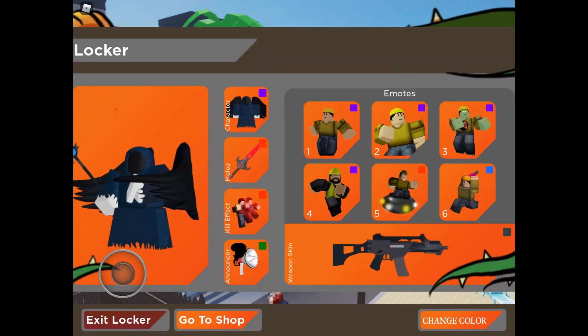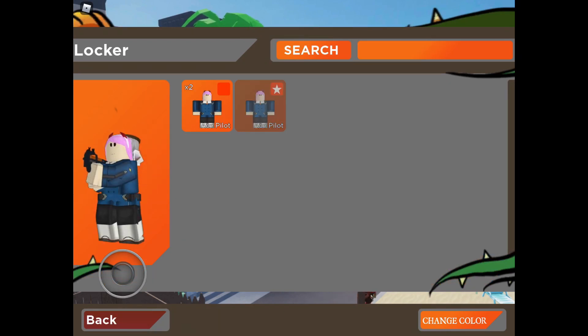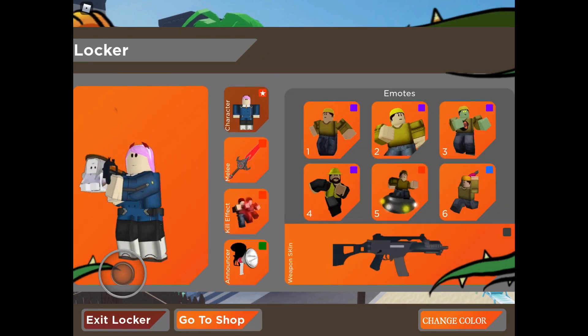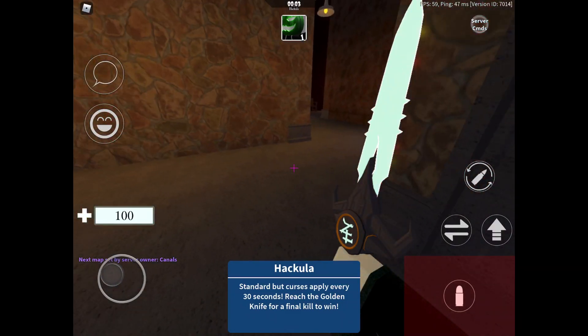You go to the locker, then go to ace pilots, press that, and it's like a floating Castlers skin right there. Looks really cool — there it is, it looks pretty cool.